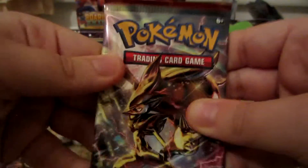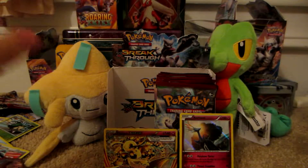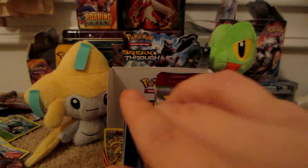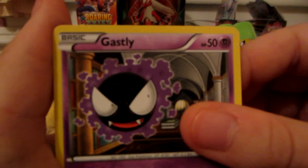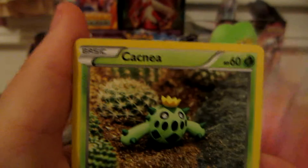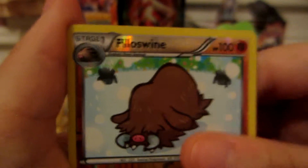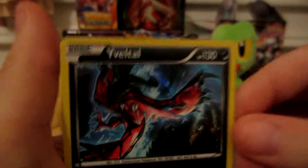Next pack is a Zoroark. Here we have Paras, Doduo, Gastly, Spritzy, Cacnea, Float, Braixen, Super Rod, Pillow Swine reverse which is uncommon, and the rare is a Yveltal holo — nice.